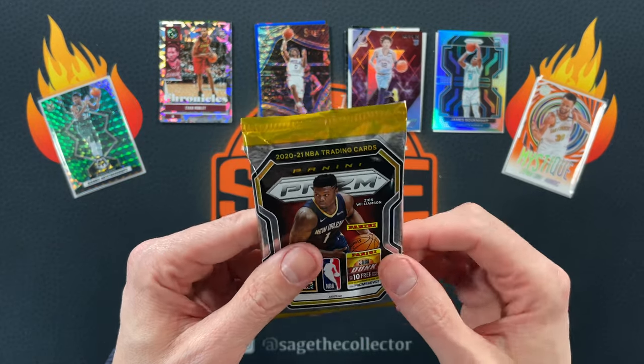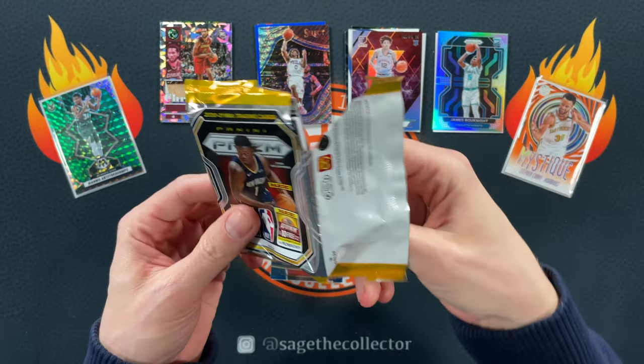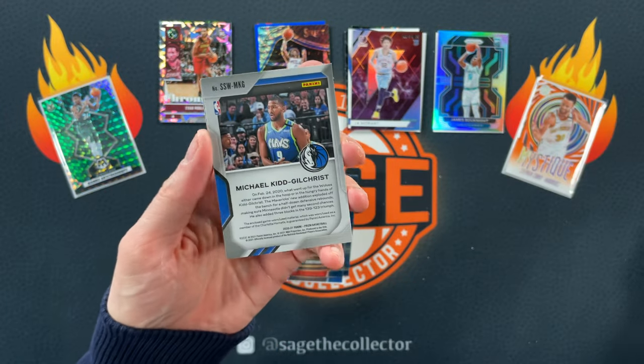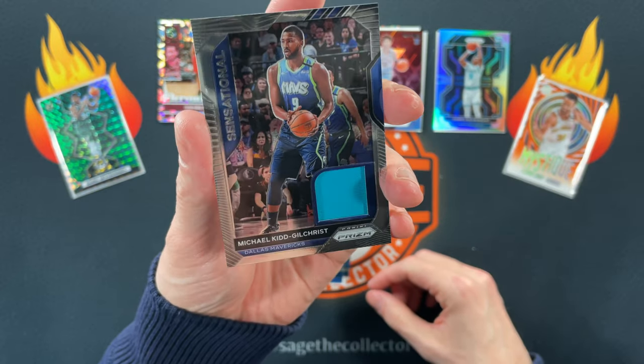That would have been a good way to end but we're going to hopefully end on something sweet from this one lone Prizm pack. We got MPJ — oh hello! I thought this pack felt a little thick. Michael Kidd-Gilchrist — and that is quite the color on that swatch.